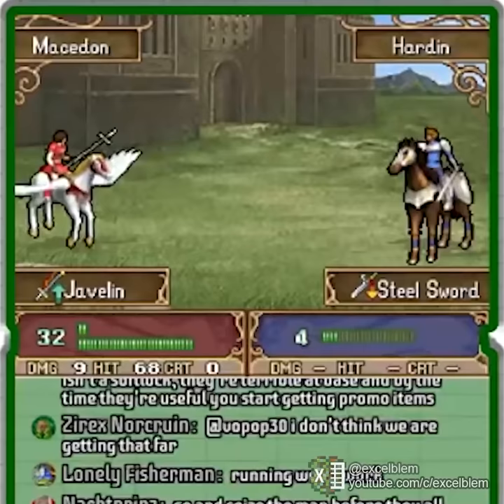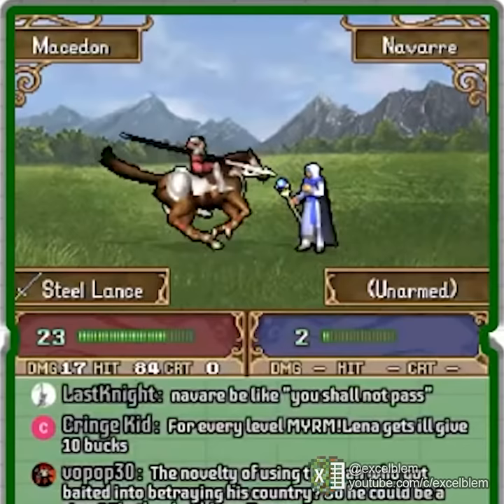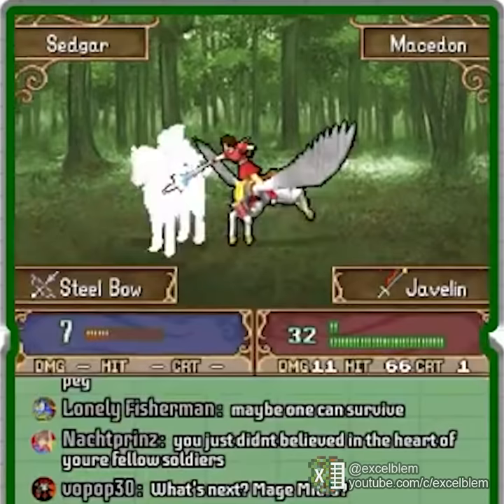The Cavaliers and Pegasus Knights mercilessly slaughter half my army and the entire Wolf Guard. As a result of this massacre, Hardin, Vyland, Roshea, Ogma, Navarre, Daryl's, Barst, and sadly Wolf and Sedgar have all been laid to rest.